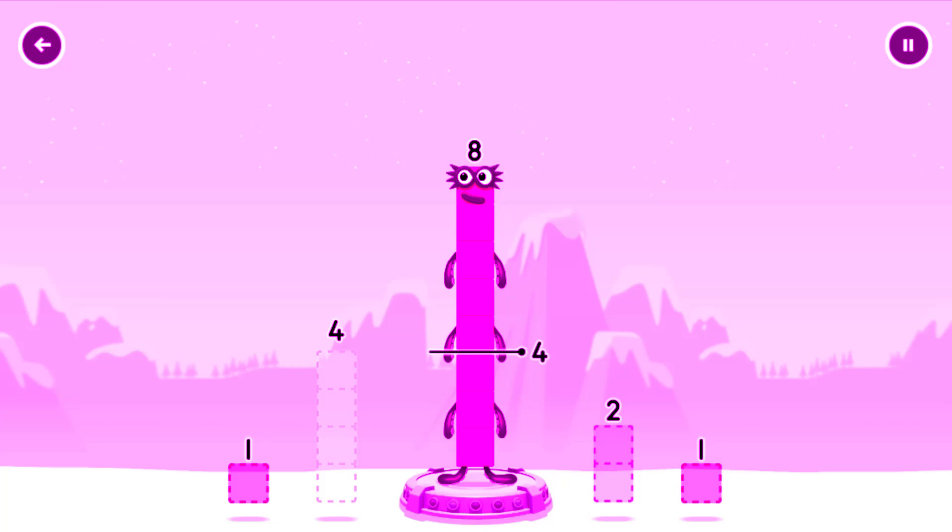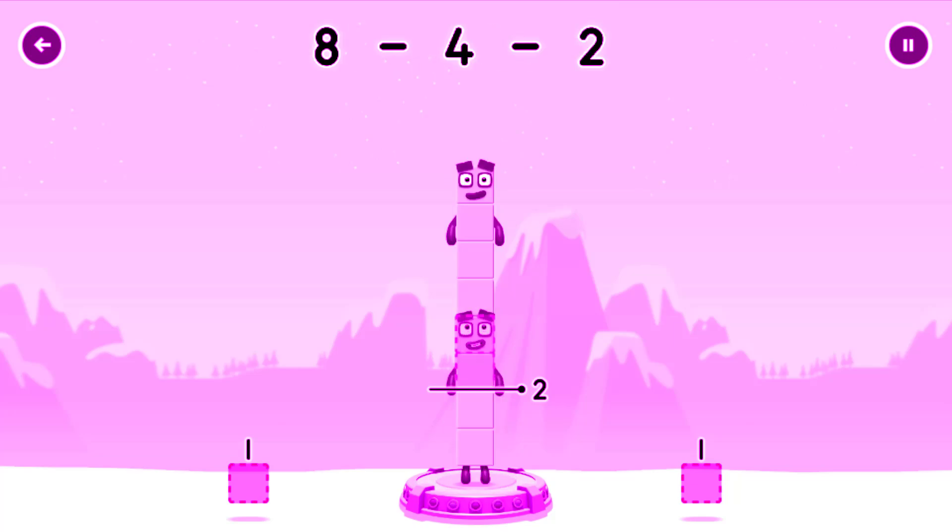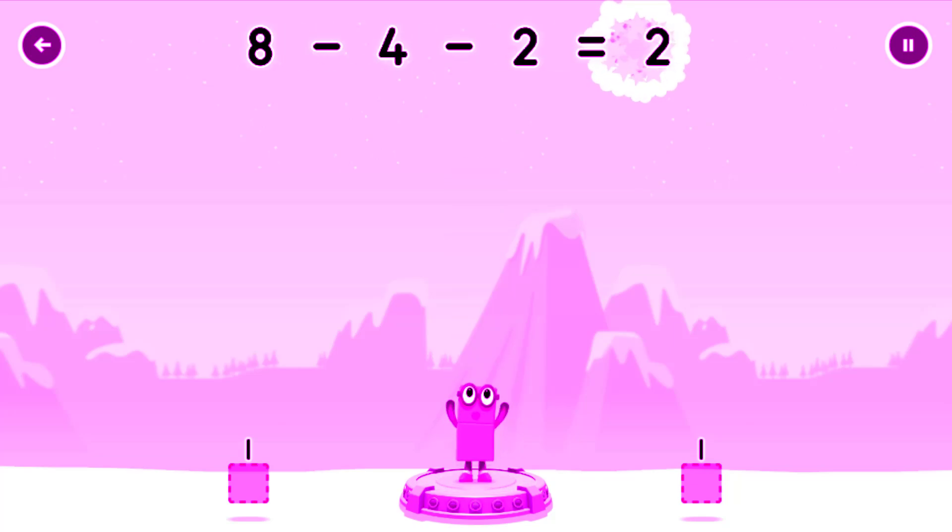Take number blocks away from 8 to leave 2. 4, 2. 8 minus 4 minus 2 equals 2.